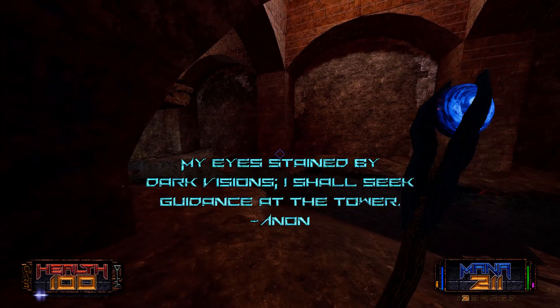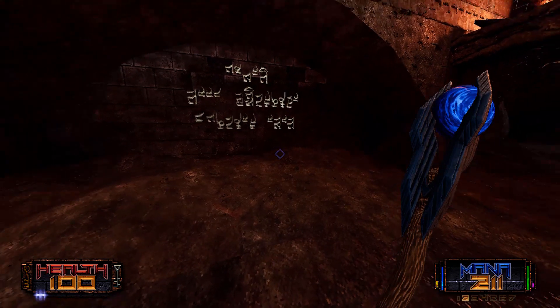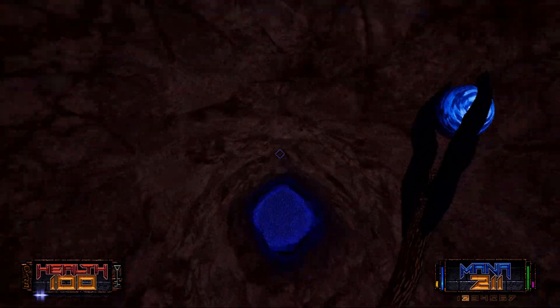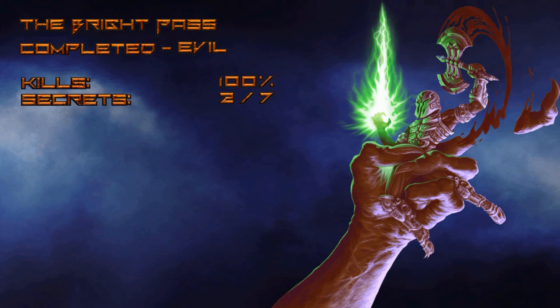In-game text: 'My eyes stained by dark visions. I shall seek guidance at the tower.' Didn't that guy also visit the sacred path? And there's our exit.